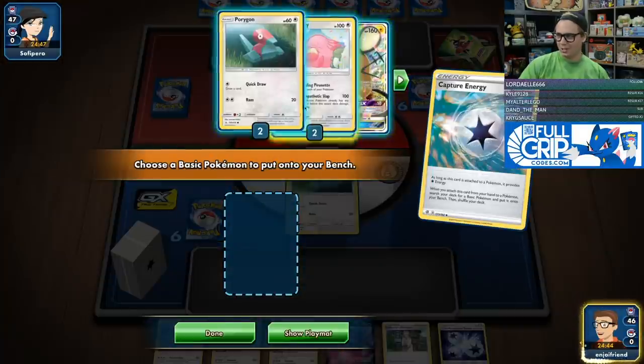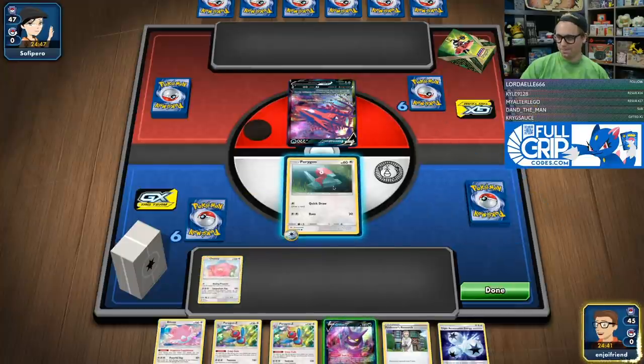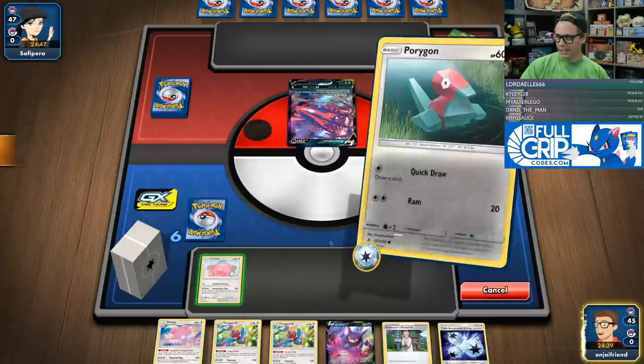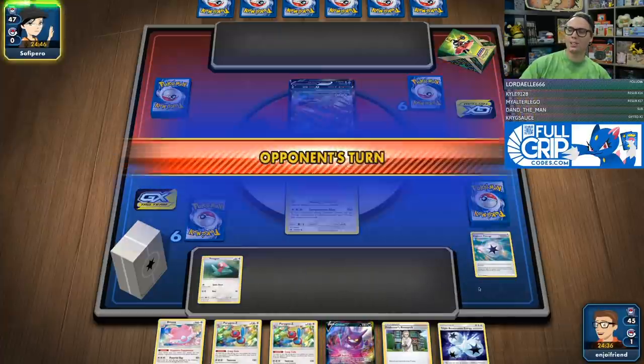Capture Energy Turn 1 — go get ourselves the Chansey. I'm going to retreat that bad boy into the Chansey. Pass it on over to you.